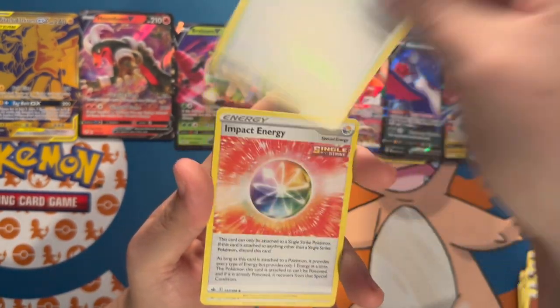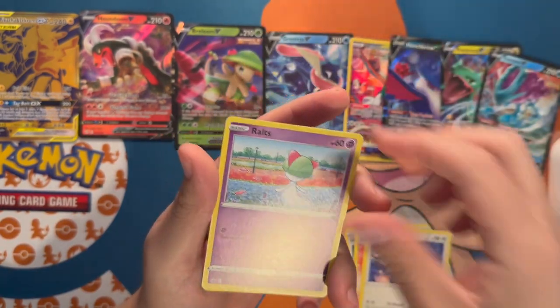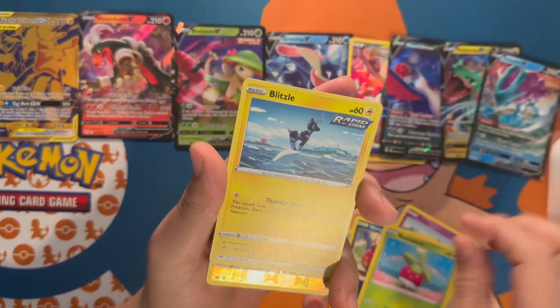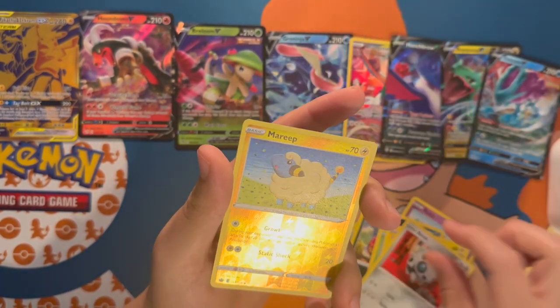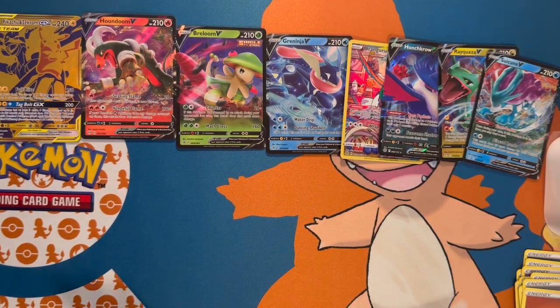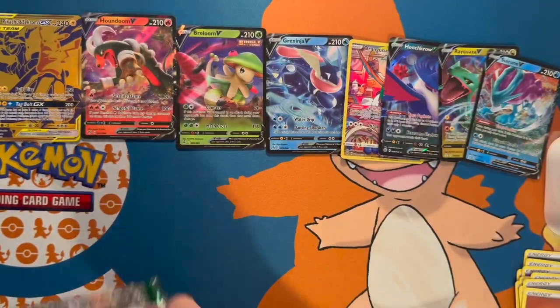We'll do Chilling Reign next. Got Old Cemetery, Porygon, a Venipede, Vietzel, Arron, Marill, and a Galarian Weezing. Nothing too exciting there.